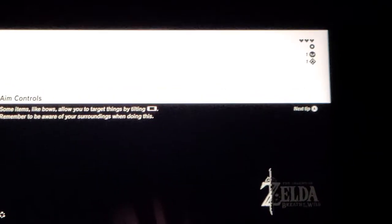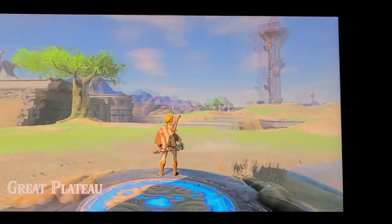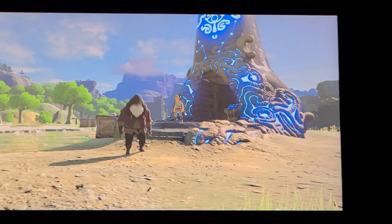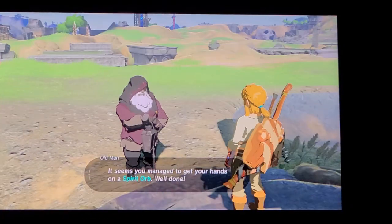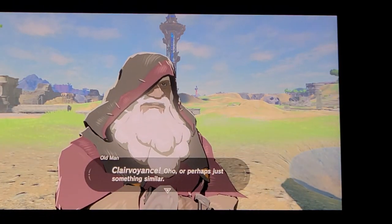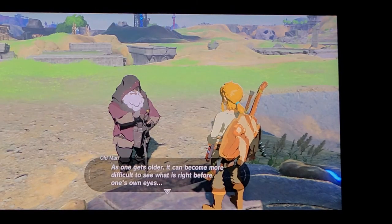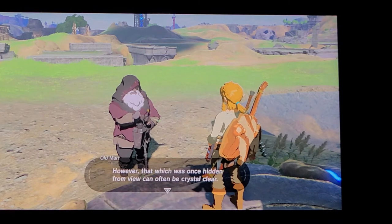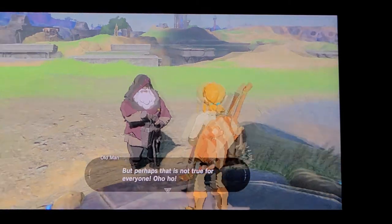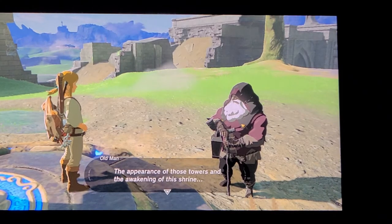So is that the treasure? Yeah. The camera keeps going that way. Oh hopefully — the old man is gonna give us the glider. The appearance of those towers and the work of the shrine — it's connected to the Sheikah Slate.